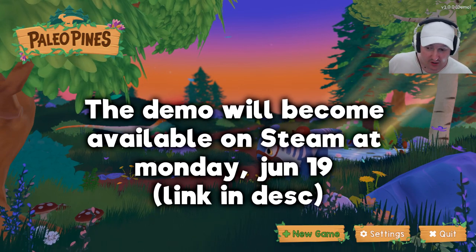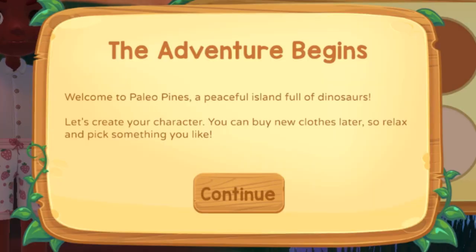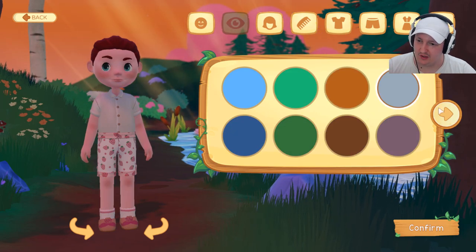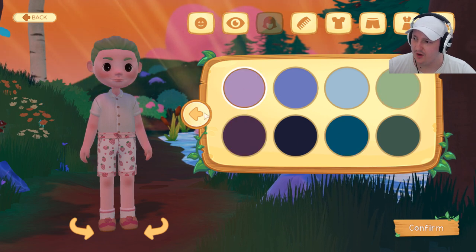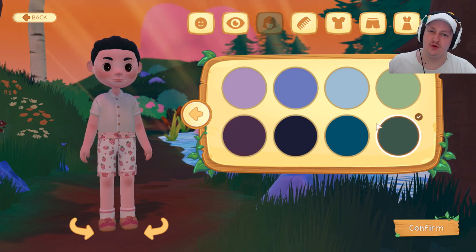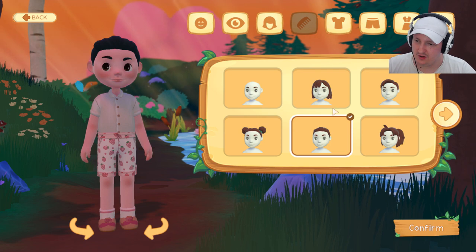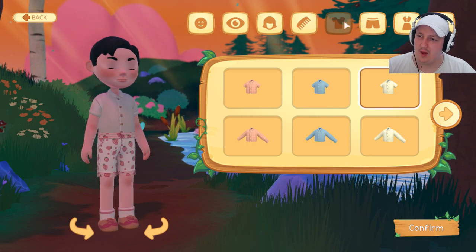Welcome to Paleo Pines — a peaceful island full of dinosaurs. Let's create your character; you can buy new clothes later. There are skin colors — should I go with what I look like in real life? I have dark brown eyes. My hair color doesn't really exist in game so I'll go for something wild — like green. I like this dark green; it looks very black on him. I'm assuming as the game progresses it will start looking like actual green — it's probably the lighting. For haircut, this one's still my favorite, it's very boring and simple but I kind of like it.